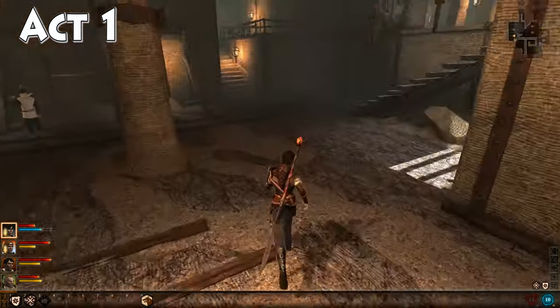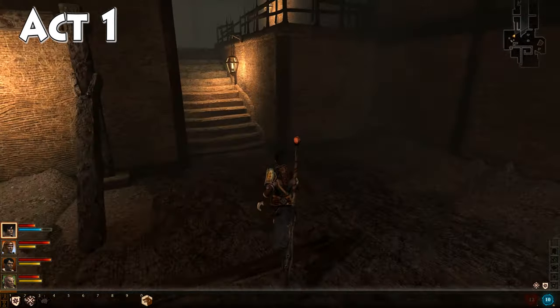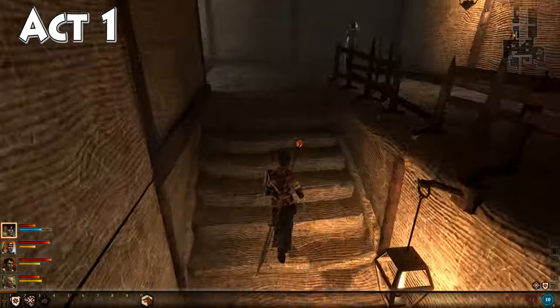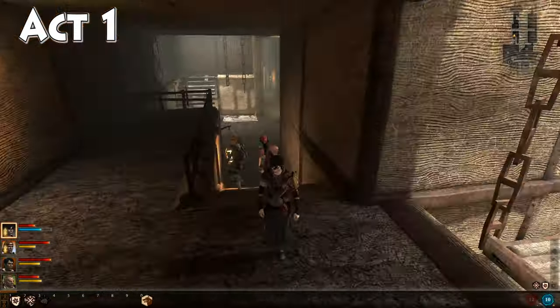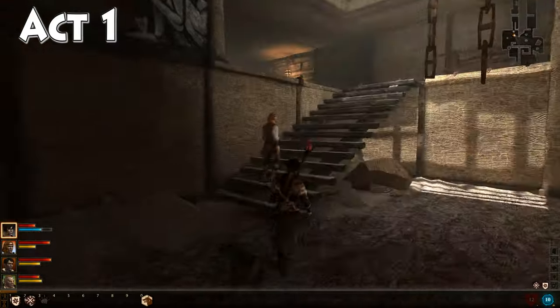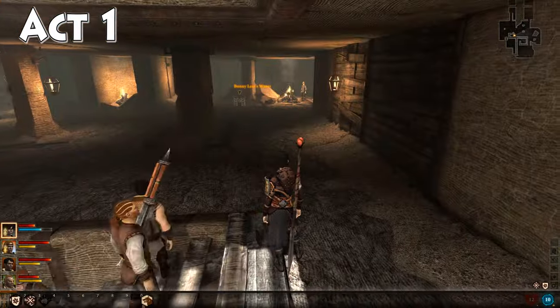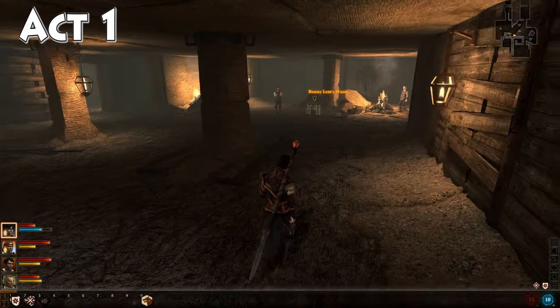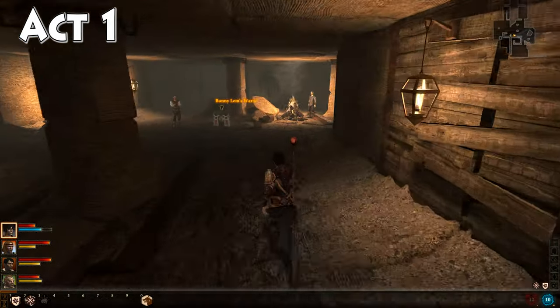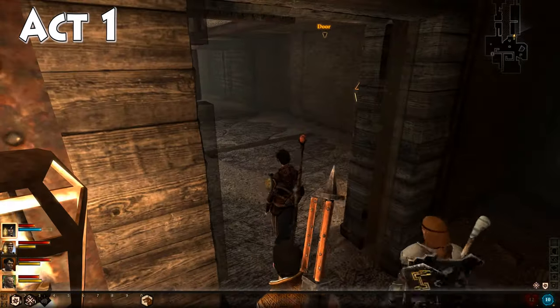Once you get down here, your death rune is going to be a little ways away from where you come in. Here's where we are - we just entered. We're gonna head up these stairs and realize that's not the right way to go, so we're gonna go up these other stairs. There are going to be some traps up here if you haven't already been in here, so be aware of that.